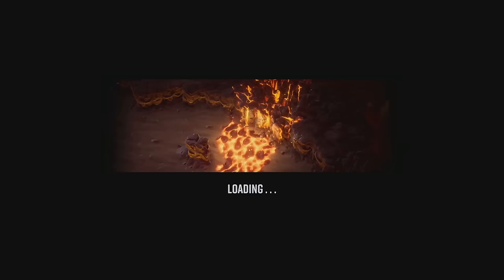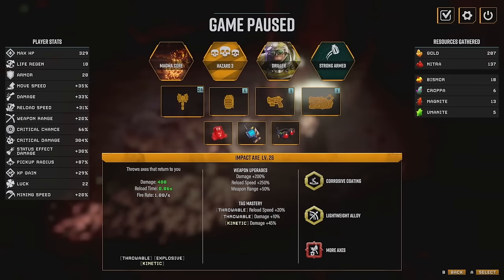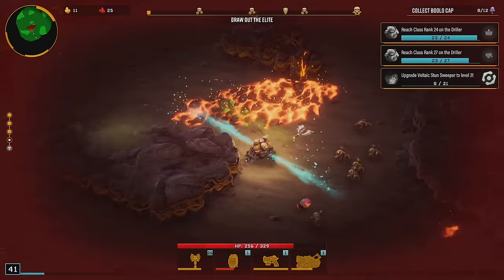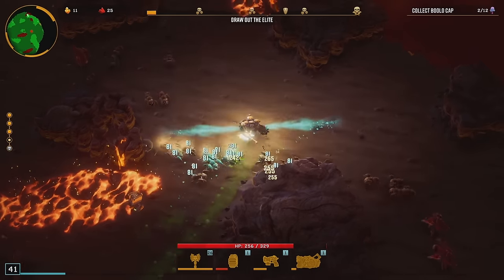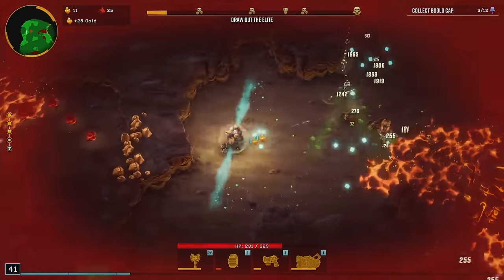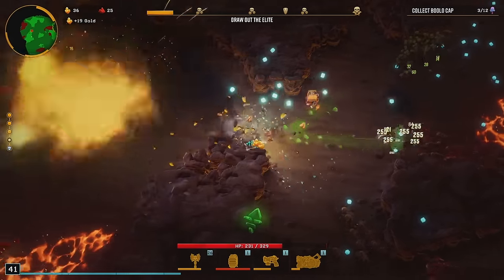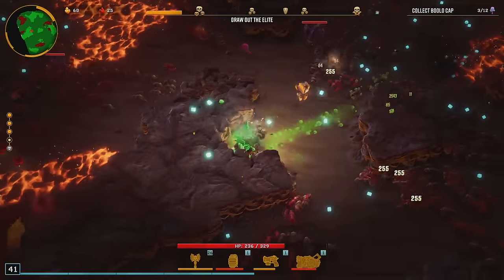Here we go, area four. Looking at the stats — I don't think we need any more reload time; I don't think we need anything other than damage at this point on that weapon. Maybe you could pull off hazard four with this — I feel like it would be a bit of a trick. Hazard four I might have been dead on like the second area. I'd rather not start a video and then die in the second area just because I'm going way beyond what the weapon can do.